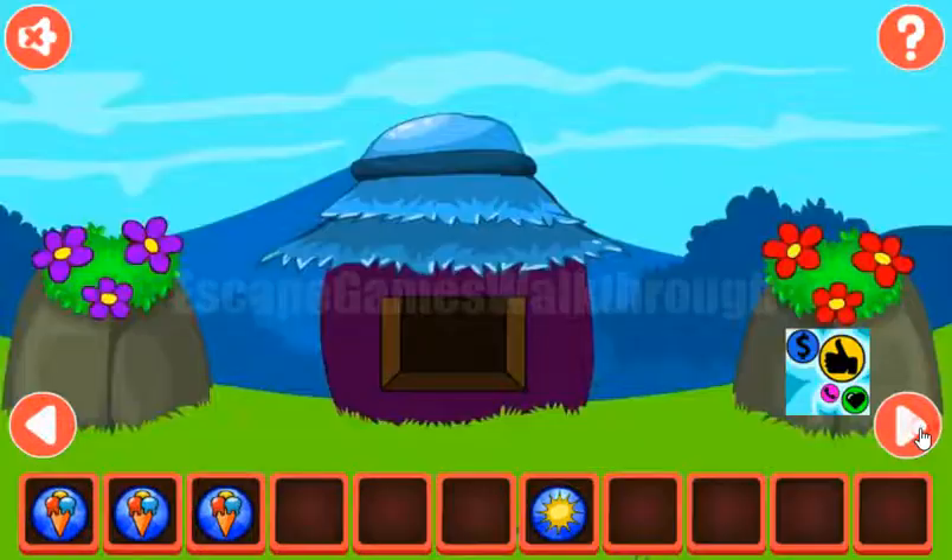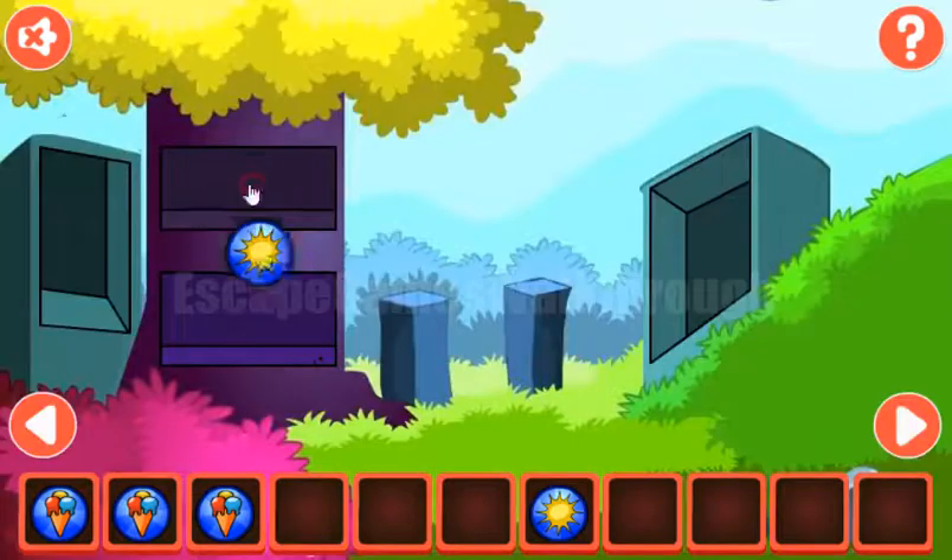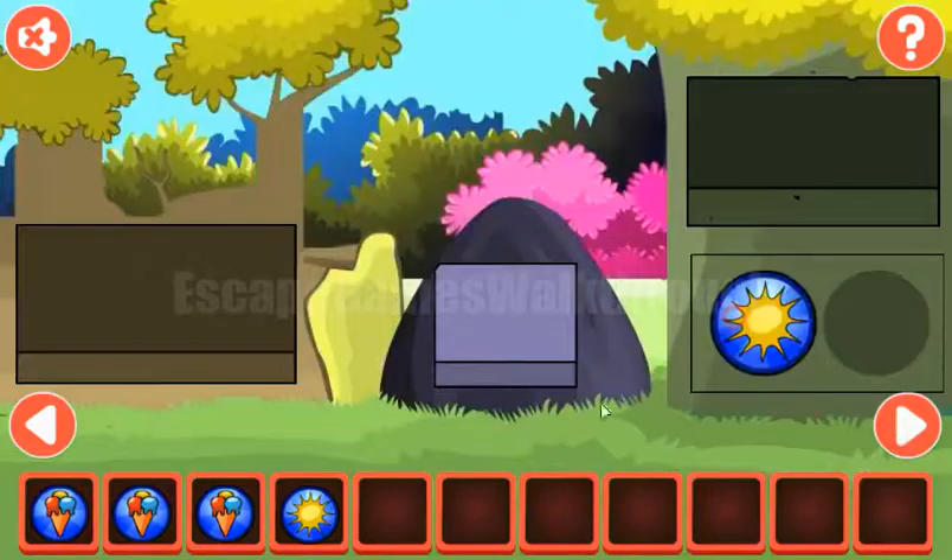One more hint we can get from these flowers — we have 3 purple and 3 red flowers. So we need to tap 3 times purple and 3 times red. Now we've got the token with the flash.